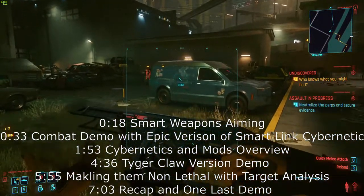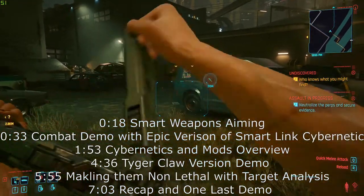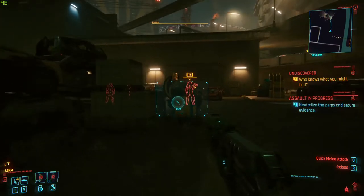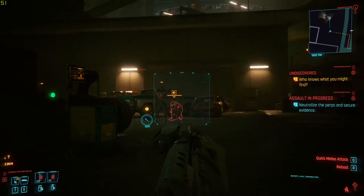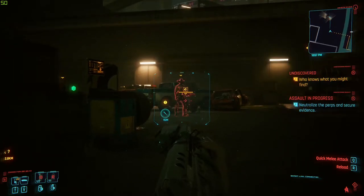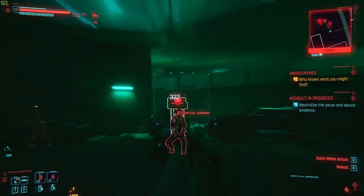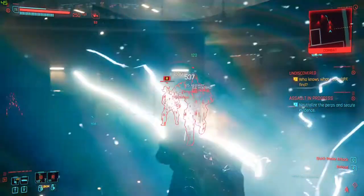Hey, Orange One here. I want to show off these smart weapons — they're pretty amazing. You don't need too many cyberware upgrades to get them working, but they basically are little homing missiles that target your enemies. I've got a couple of enemies here, and as you can see with this reticle, if you're aiming at them it will try to target a leg, arm, torso, or head depending on what's most centered. With control you can get a lot of headshots.